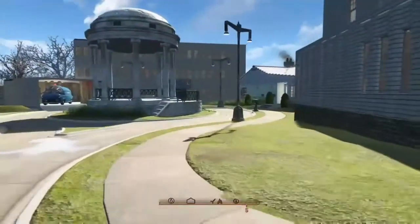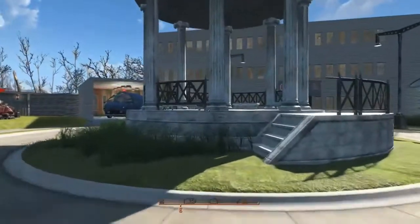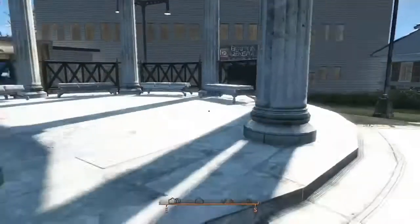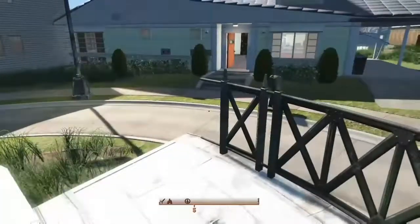Around the corner I got rid of the elm tree and put a bandstand here. That came from the Unlocked Settlement Objects mod and I really like the looks of it, so I decided to put it there.